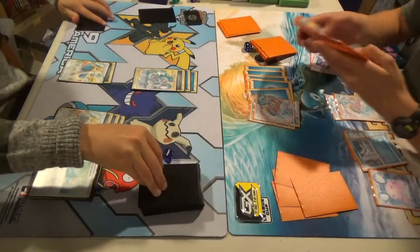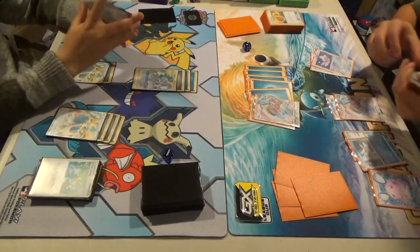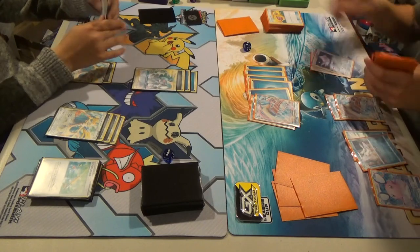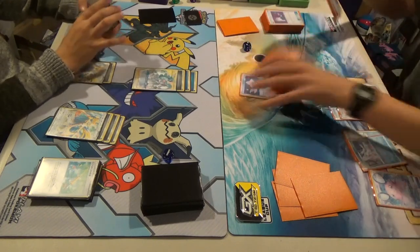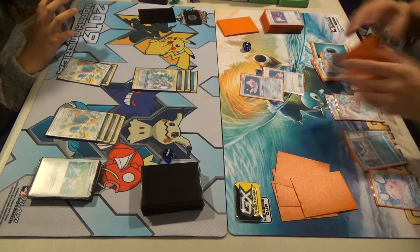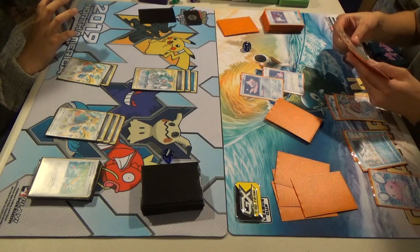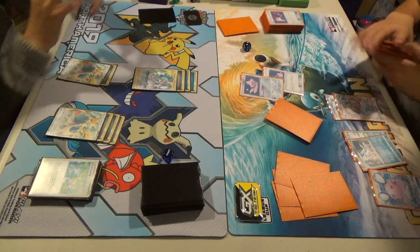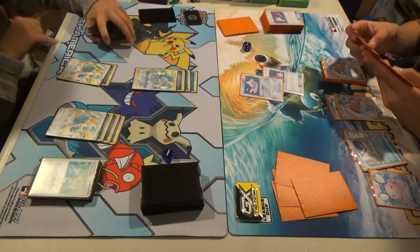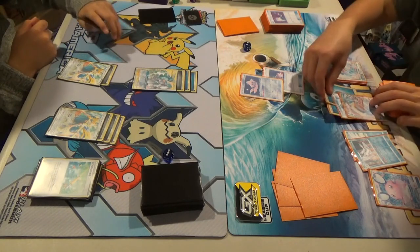Whatever the ability's called — just Steel. I'll draw. Switch. I'm gonna lose this. I'm kind of surprised you didn't go for an attack. I know — I shouldn't have gone for the ability. But I did. So this Zacian has seven energy now — it's enough to knock me out.